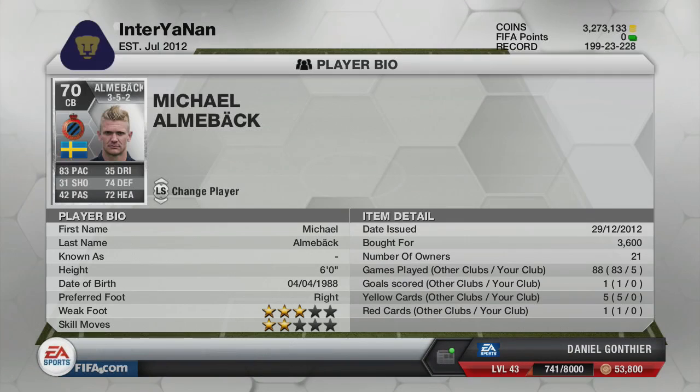We've got Alnbeck on the end — only 6 foot, but he's really, really quick. 83 pace, 74 defending, 72 heading — another absolutely solid centre-back. And I'm not sure how he is only worth 3.6k, that always baffles me. He has got some of the best defending silver stats on the game, but he's only 3.6k. And then you look at Canu, who's normally around about 6k on the market, and then you've got Donk who sells for like 60k, it's ridiculous. Alnbeck is just as good as those other centre-backs — such a bargain.